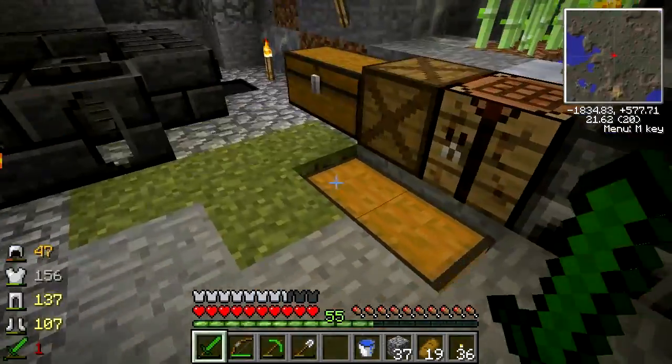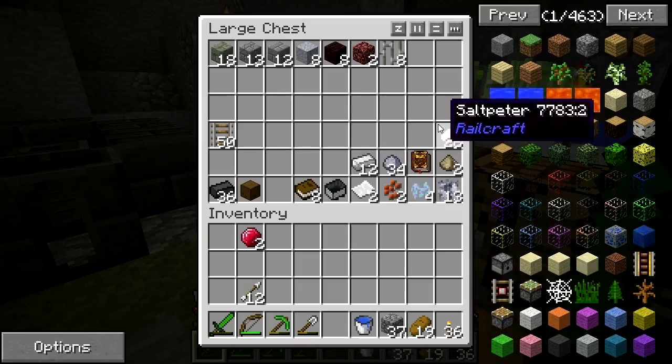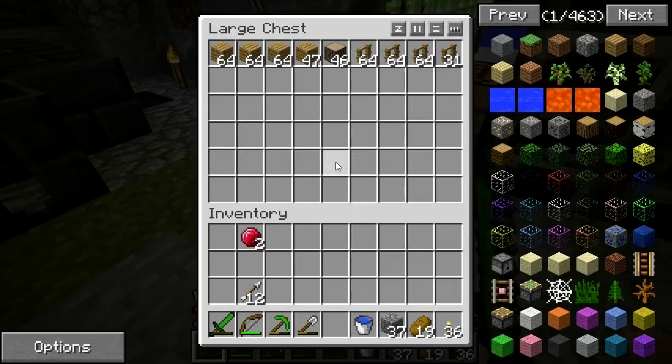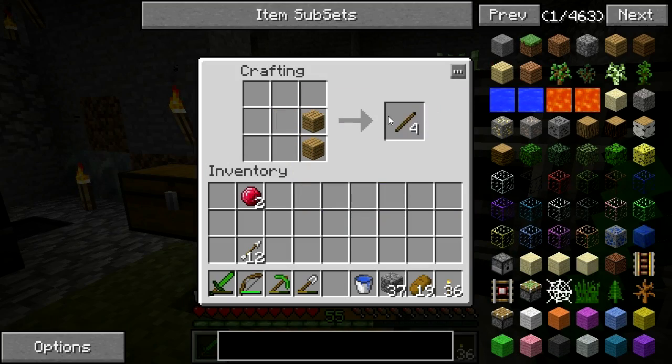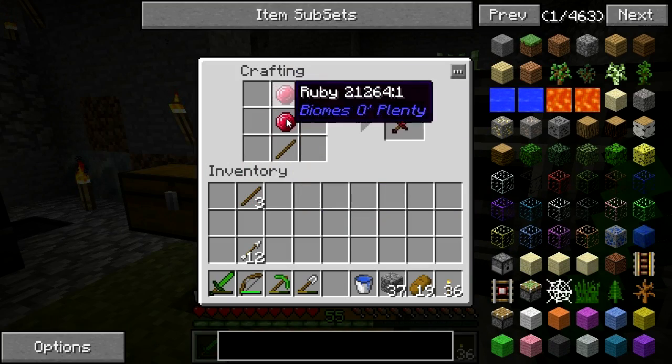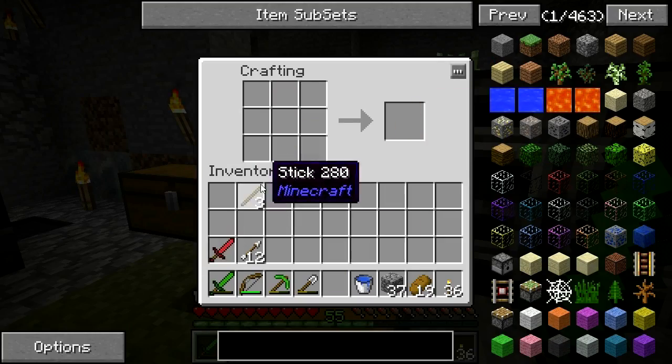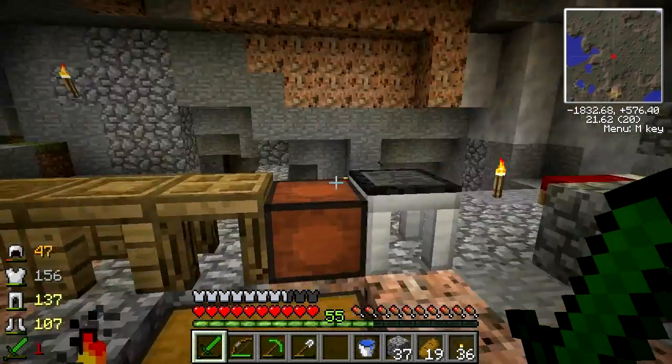I'm going to make a ruby sword this time around. I don't think I have any sticks, so we'll just make some. We'll make ourselves a ruby sword. Does that do more damage than that? I guess it does, so we'll have a bit better sword than we did have.